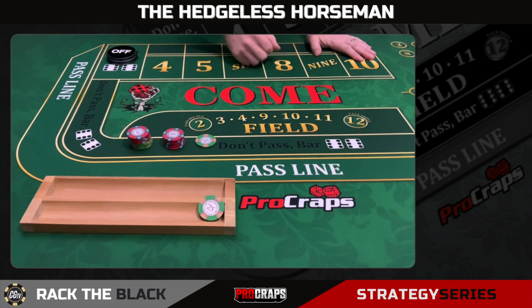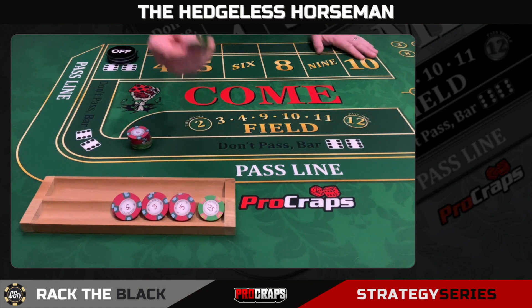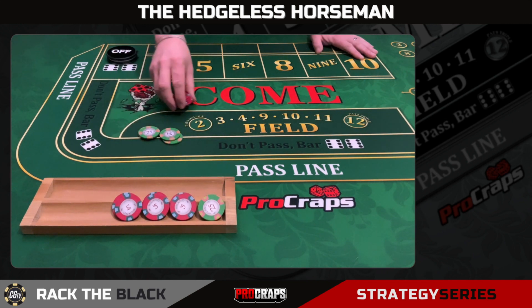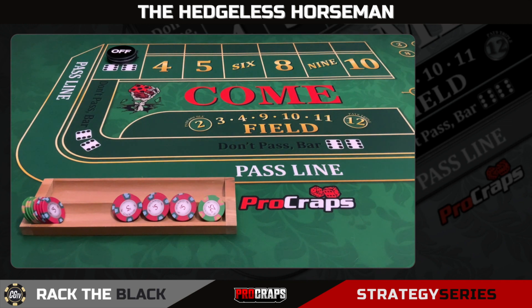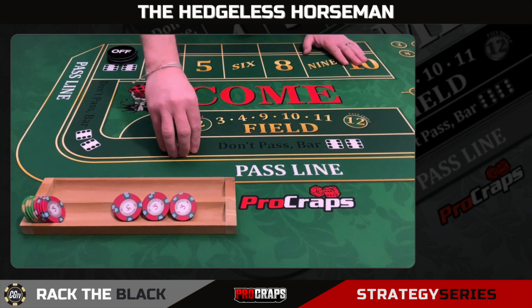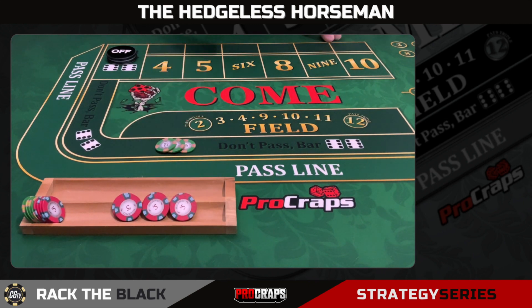The way this lays out on my rack: we're going to have our standard $25 don't pass plus three $10 come bets. I have an additional $25 held by as a power press on the don't should we get to a good position, and an additional $120 set aside for odds on those come bets should they get set. We'll put that in our rack. We're going to take our initial don't pass — let's assume it pays on the come out, we get a three, pays one-to-one. I'll take one from my rack and power press it, making a three-unit bet — this is the Offensive Line's progression: one, three, two, four units on the don't pass.